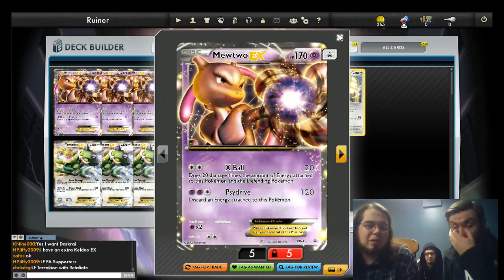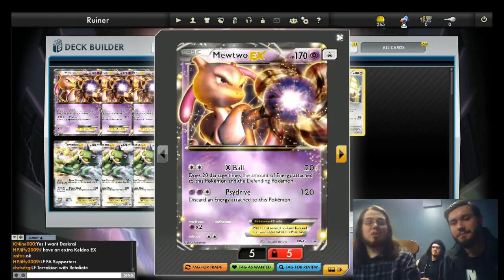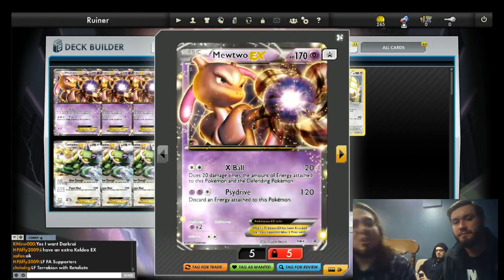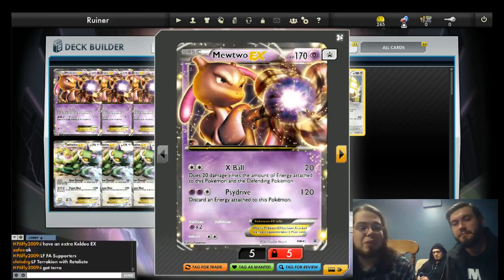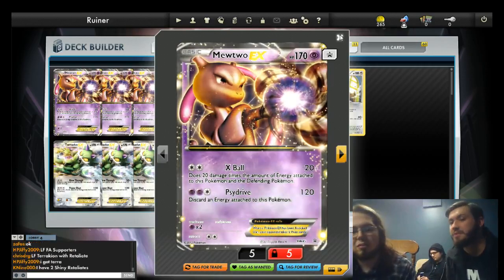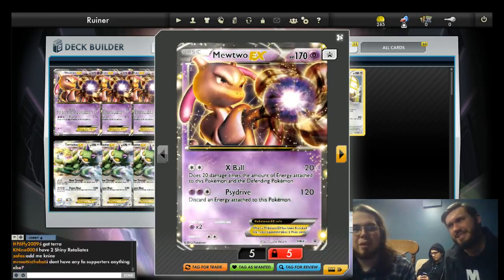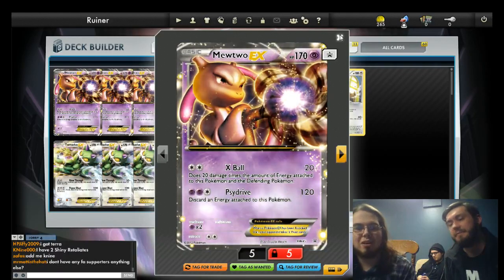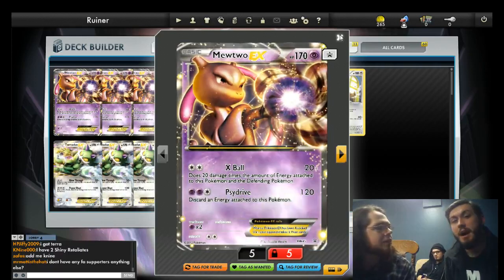Mewtwo is good against Keldeo, which is in the format — something you don't have a ton of natural game against. You have to kill some Squirtles early. You can two-shot the Keldeo; they're not really one-shotting you all that cleanly. If they're one-shotting your guys, then with a Plus Power and a DCE, you can one-shot them back.